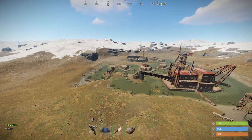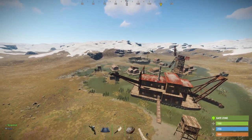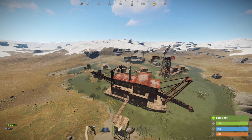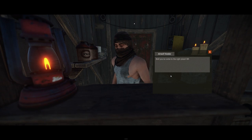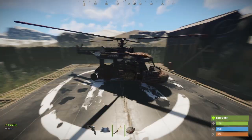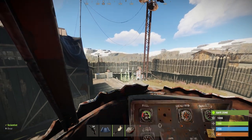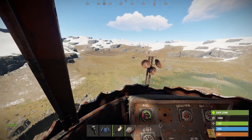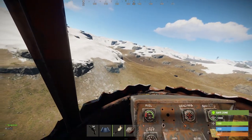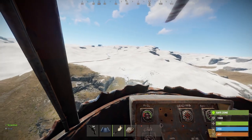Once you can fly the Minicopter, flying the Scrapcopter is not much of a challenge either. The Scrapcopter can transport several people and is well suited for clan raids. It costs 1250 scrap at Bandit Camp, compared to 750 scrap for the Minicopter. One advantage of the Scrapcopter is that it can activate cabin lighting and a searchlight with the F key, making it much easier to fly at night.